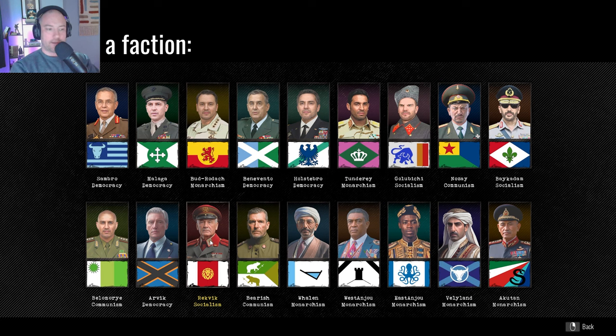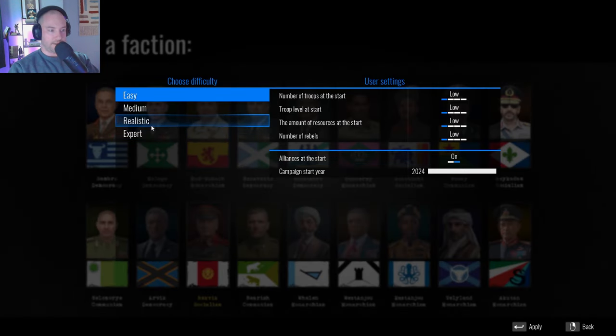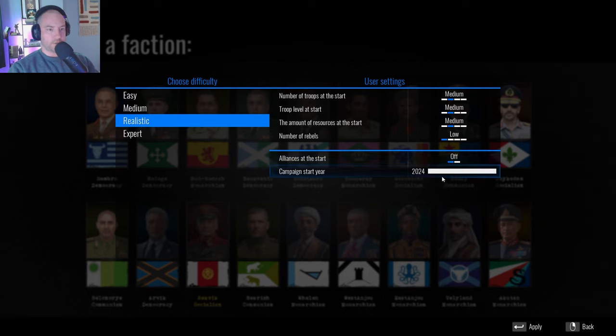I guess you could ferry vehicles over, go back, and ferry more — that's one way to do it. We'll have to figure that out when the time comes. We're going to play these guys again because they start out beside another faction and give you the best opportunity to grow. We'll play on medium, low rebels, realistic, no alliances, start early. I'm going to re-roll the map until we have a starting area with aluminum and at least another building resource, because it takes 15 aluminum to build one flotilla ship.